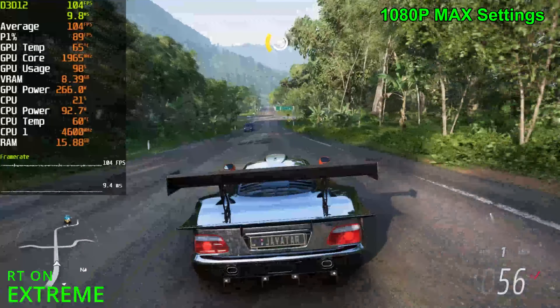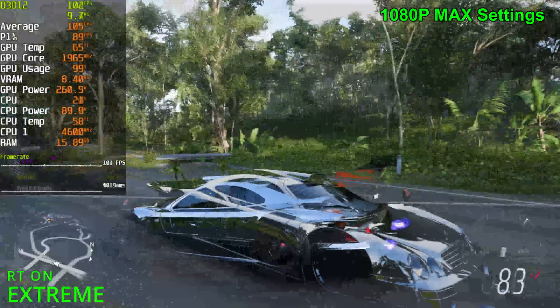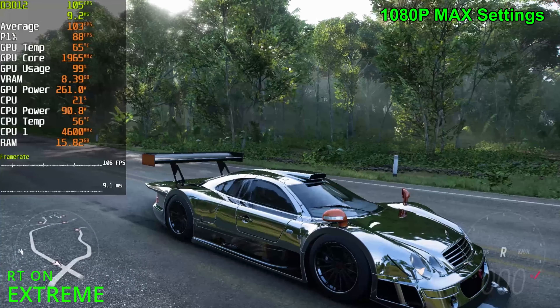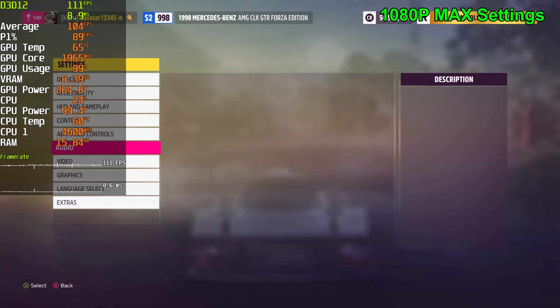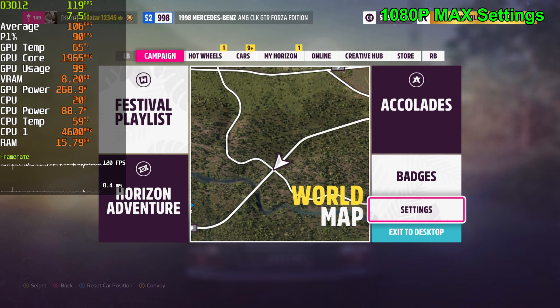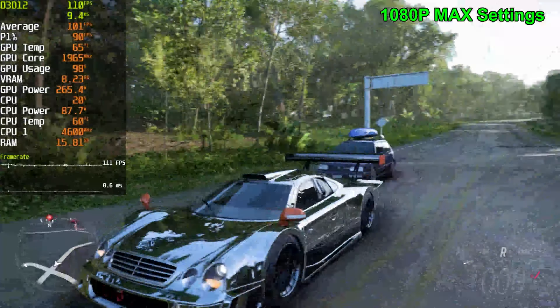The impact on performance isn't too big — it's still able to hold 100 FPS quite fine at 1080p. As you can see, we can see the mirrors onto the front of the car and the wing reflecting at the back as well. If I go ahead and disable RT and drop to high, which is disabled for free roam, there's no reflection of the wing and there's no reflection of the mirrors.